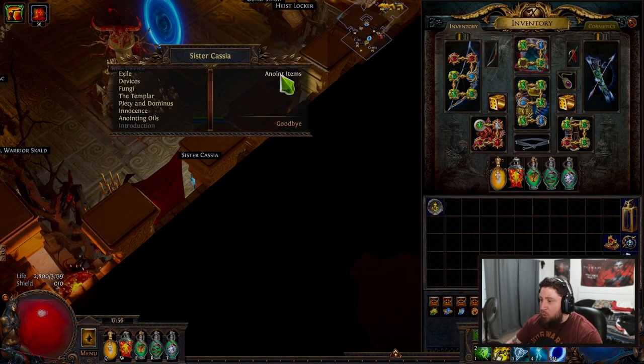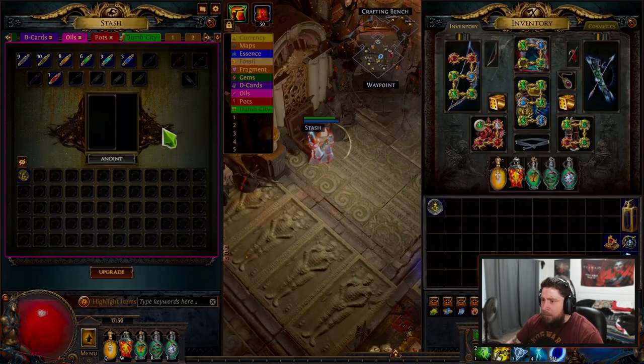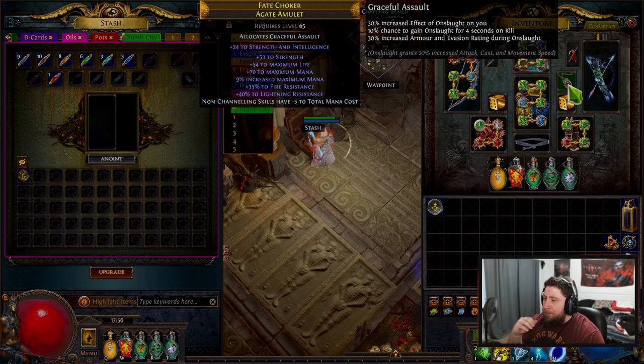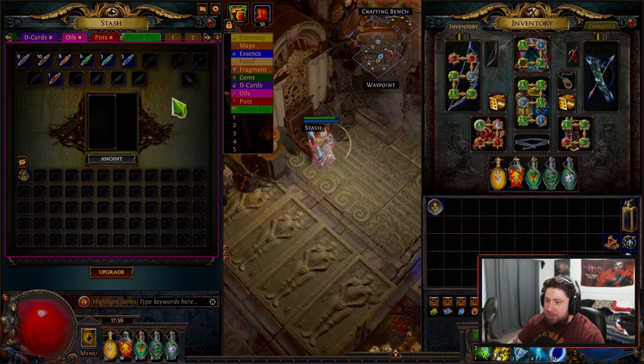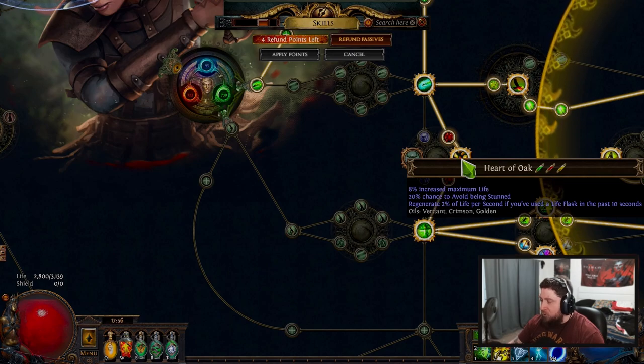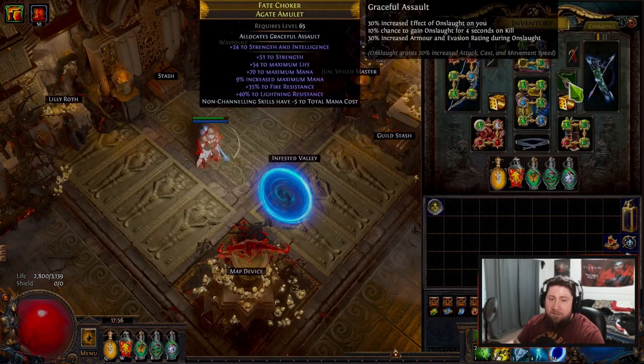So that is how you anoint an item. You can anoint pretty much any amulet in the game, and you could do some uniques - or legendaries, however you want to call them. By doing this, it can really just give you a huge power increase into your builds. You have to unlock Cassia to be able to do this, and then you're just finding some oils. Any passive on the passive tree - just come in and hold Alt and it'll show you the three oils you need.